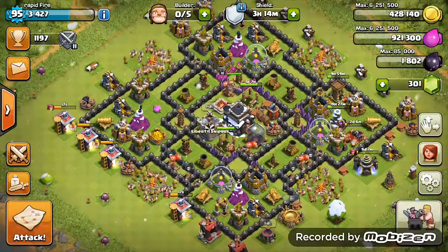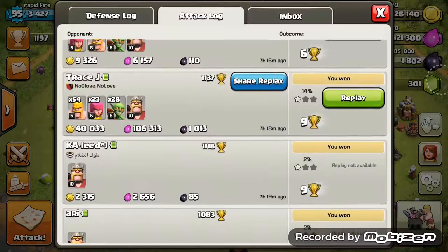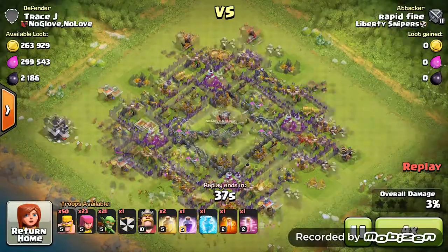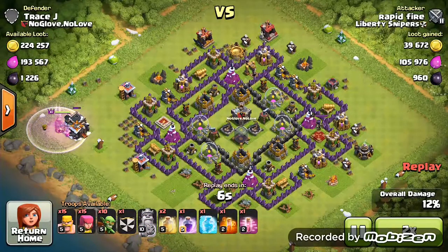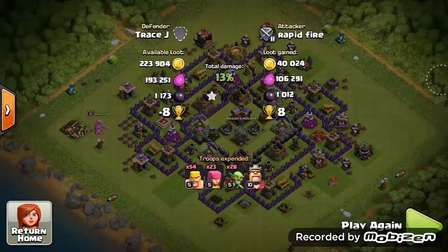I pretty much sniped the townhall and got 1 star, and got 200 dark elixir free. This technique is good for new townhall 8s, 7s, 9s, and 10s. It is really easy and important to get dark elixir, mostly for 9s and 10s who have to upgrade heroes, war troops, and dark troops, which are pretty expensive. As you can see I got 1000 dark elixir easy.